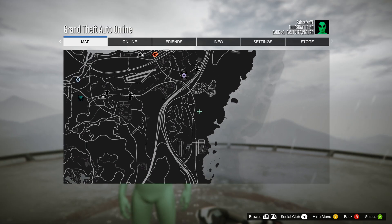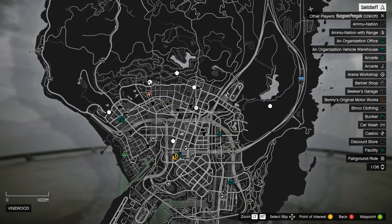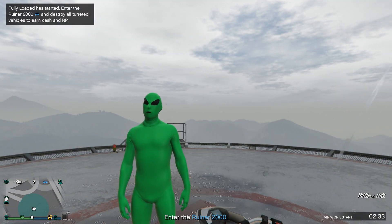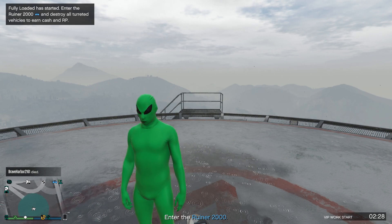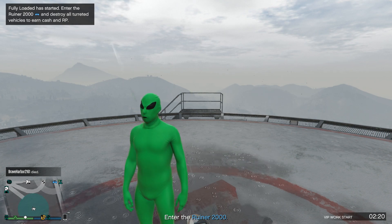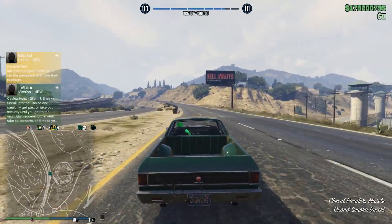Now, your actual player icon is going to be there regardless, unless you go off the radar. But you can now travel and sell your cargo without having to worry that other people know that's what you're doing. If someone does, by random chance, go towards you and blow you up, then yeah, you're going to lose the cargo — you're not invincible here. But by having someone start up a VIP job, the game no longer projects that you're selling stuff to everyone.